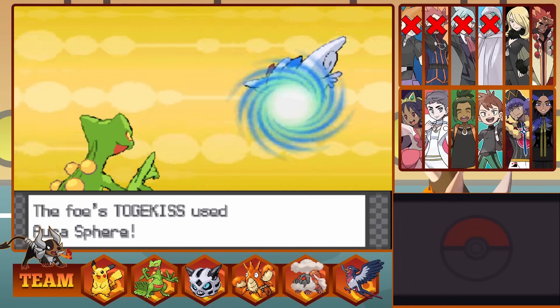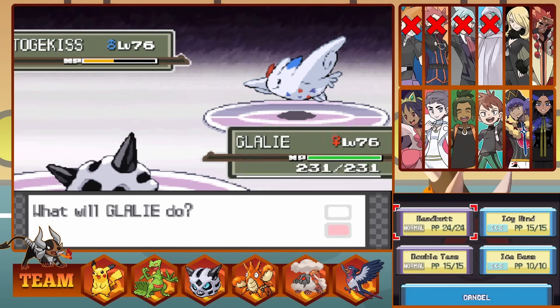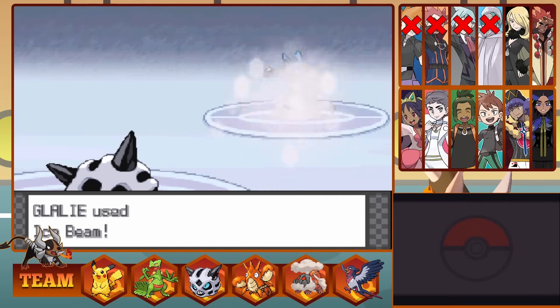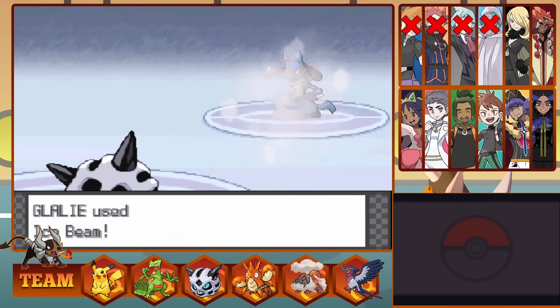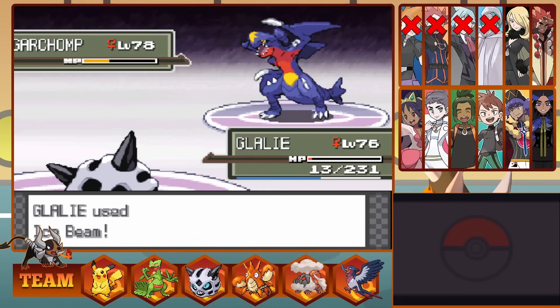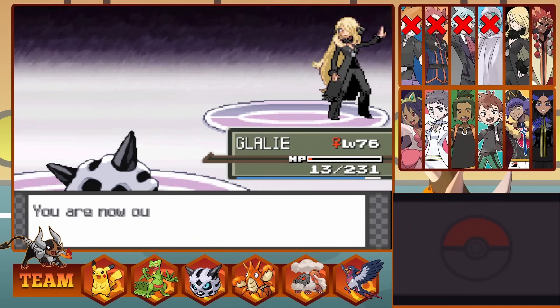I go into Glalie, who can outspeed Togekiss and knock it out with an Ice Beam. Then is a Fighting-type Lucario. I decide to stay in and Ice Beam. We do a bit of damage and snag a Freeze. We Ice Beam again putting Lucario low, it thaws out and luckily misses an attack, meaning Glalie single-handedly takes down Lucario. Her final Pokemon is a Garchomp, but it's four times weak to Ice, and we know Glalie is a demolisher of Dragons. We take it out, beating Cynthia, and Ash becomes Champion of Sinnoh.